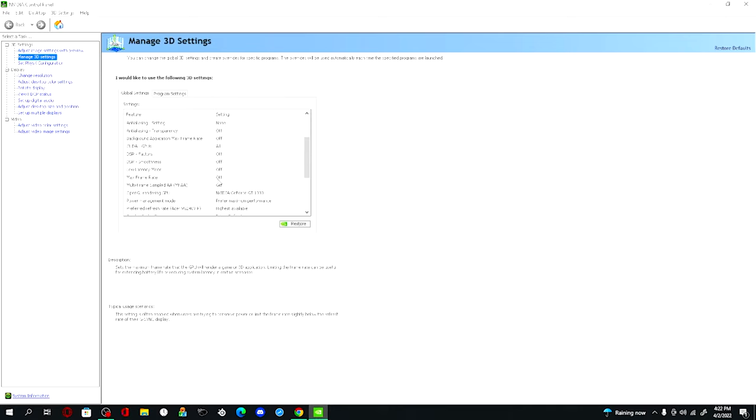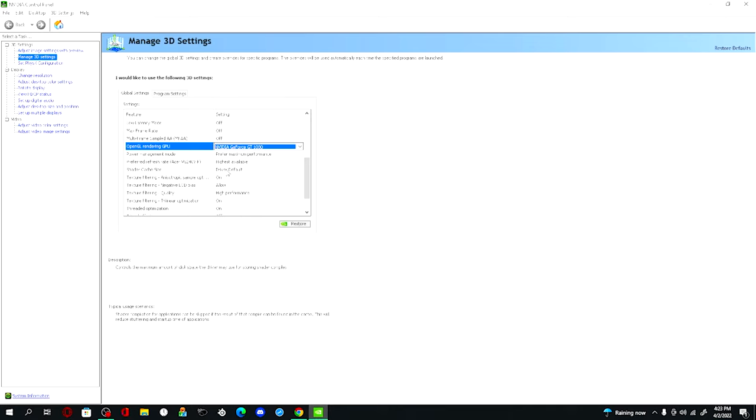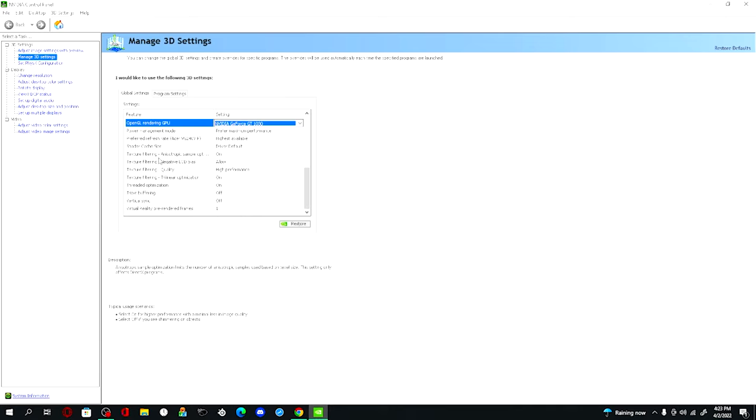Make sure low latency mode is off, max frame rate off, multi-frame sampled AA off. For OpenGL rendering GPU, make sure that's set to your graphics card — just scroll down and click on it. Power management mode set to preferred maximum performance. Refresh rate set to highest available. Texture filtering — anisotropic sample optimization on, negative LOD bias allow, quality high performance. Triple buffering on, vertical sync off, and make sure pre-rendered frames is set to one.